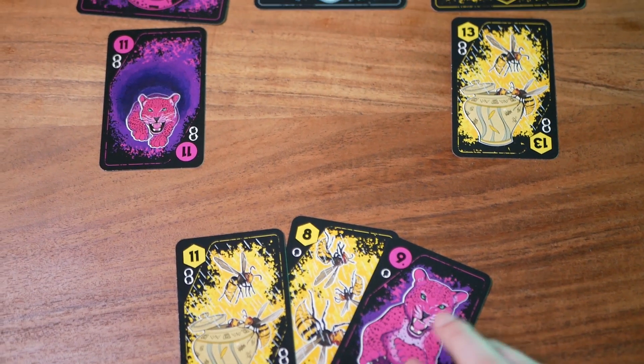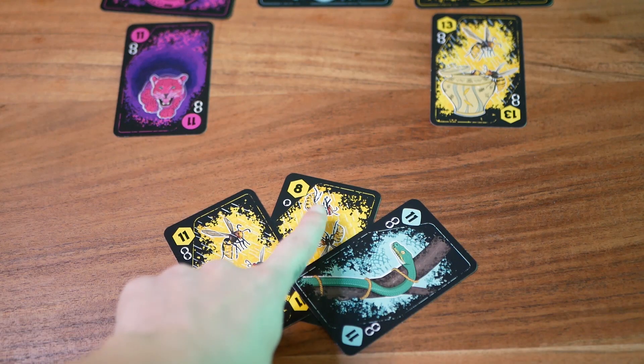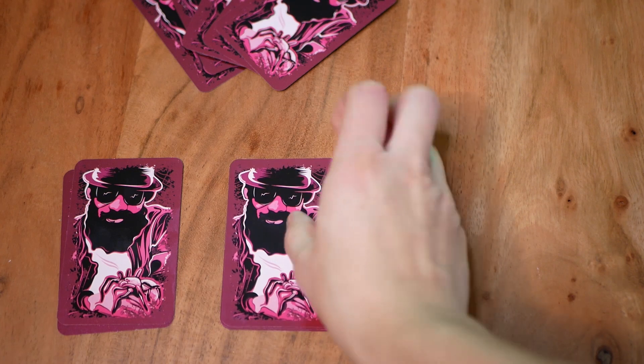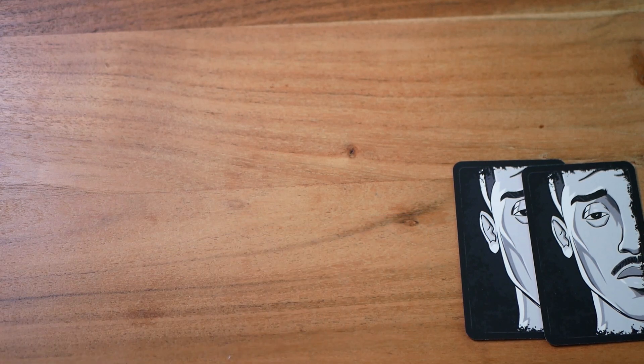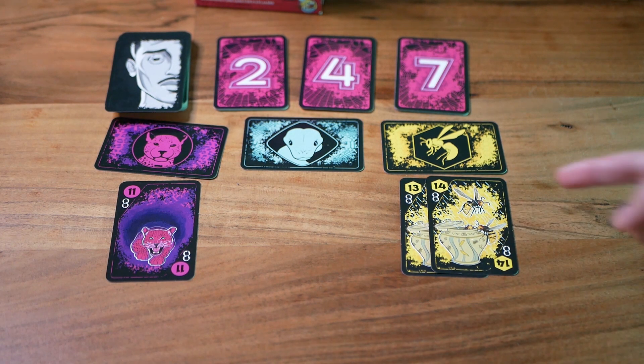One important note: when you're leading a trick you cannot gain followers. Also in a three or four player game only one player can gain followers per trick, and in a five player game up to two players. When all players have played a card or gained followers, we resolve the trick. If there are cards of the trump suit, the highest one wins; otherwise the highest card of the lead suit wins. The winning player takes the trick and places it face down as a story stack — each trick you win makes a separate stack. Players who chose to gain followers instead add their played card to the trump display, which may change the trump suit. The winner of the trick is the new starting player.